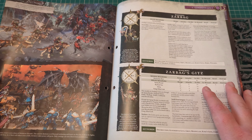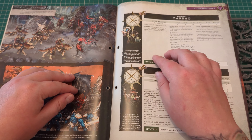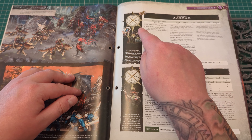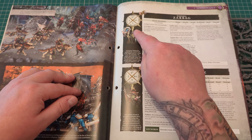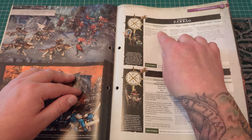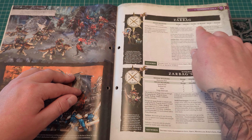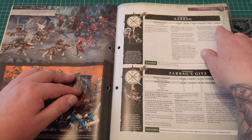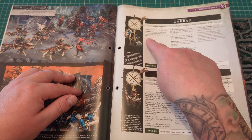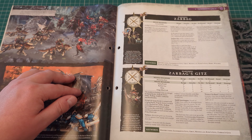Here we go with the war scroll for Zarbag and his Gits. Zarbag himself — the main man, well the main git — has five wounds, a movement of five inches, a six-plus save, and five bravery. His weapon is a melee weapon called a Cursed Sickle: two inch range, three attacks, three-plus to hit, three-plus to wound, minus one rend, two damage. He's got some other abilities as well — he looks like he's a wizard so he can cast spells, and he's a hero.